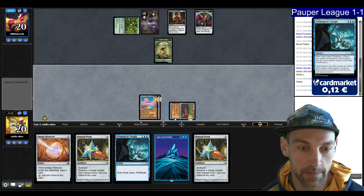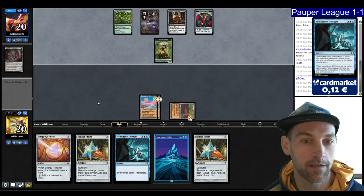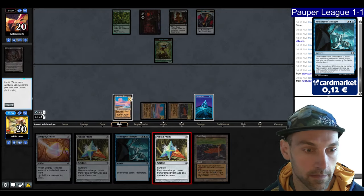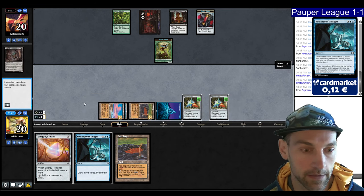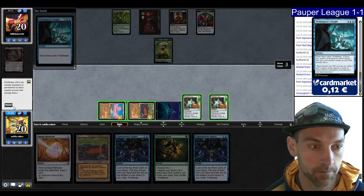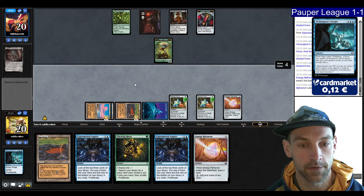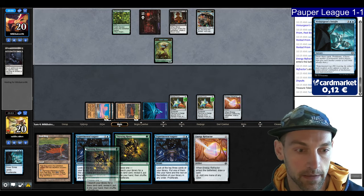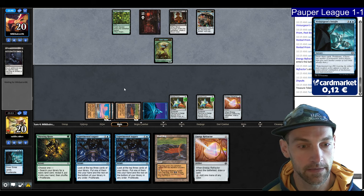We play two Pentad Prisms, tap for white, draw three cards off Insight. We need to find a way to poison them or this will take very long. We get a Refractor into play and draw a card, then another Refractor. I'm blind drawing before using card selection, saving Thirsting Roots to actually poison them. I tap blue for the Energy Refractor, see what I draw, then maybe Augury for a poison spell. Everyone is going to cast their Avenging Hunter — we're on the clock. Two turns and we're likely dead.